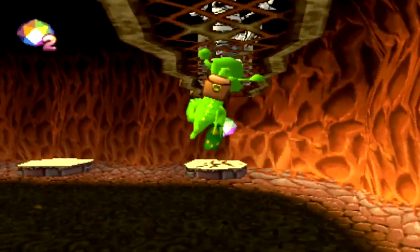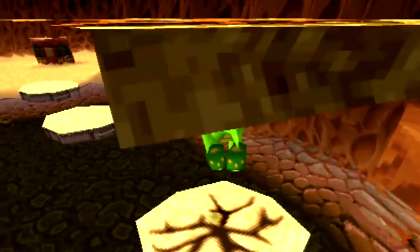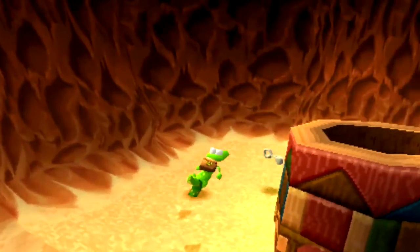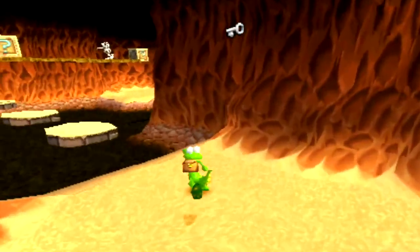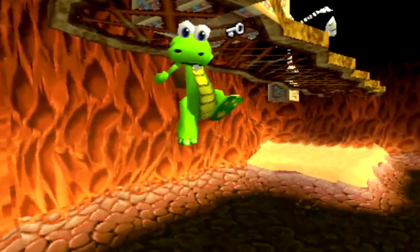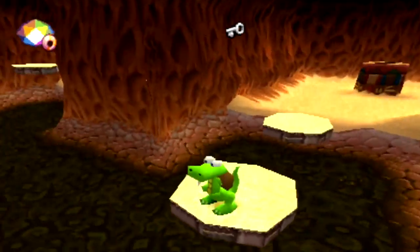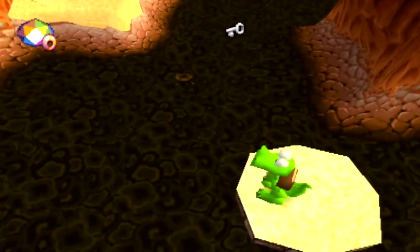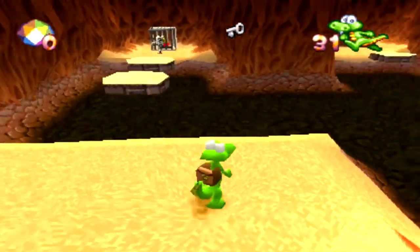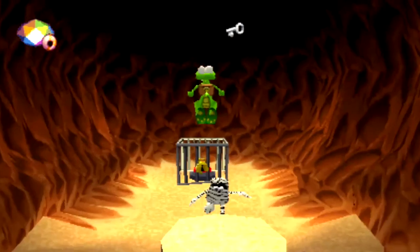We're actually going to want to go over here first. Geez, that was close — concentration levels were high. I do remember this game properly, there is a key back there. Croc, you were supposed to grab hold of the top of the monkey bars — well, there go all your crystals. Okay, we got the key now, so let's just go for it. Get rid of the mummy — mummy — that was close. Okay, cool, we can still make that. Had me worried there for a second.